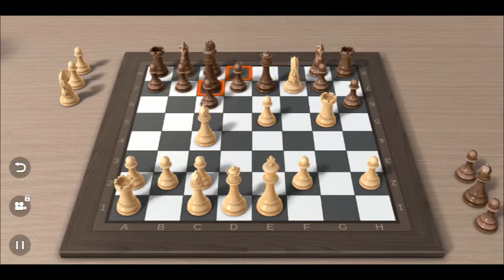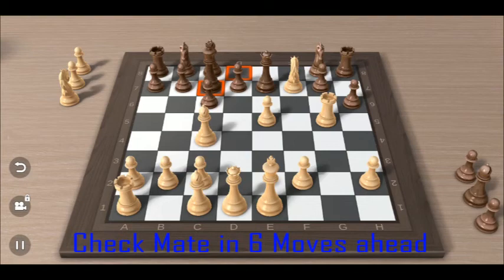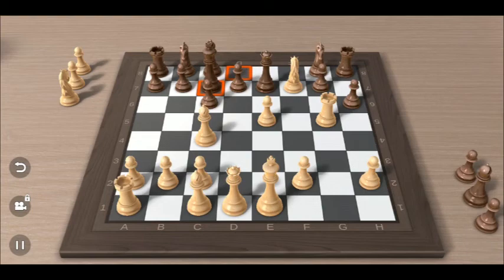If you are good at playing chess, from this black position we will checkmate in 6 more moves. Can you solve this position by thinking 6 moves ahead? Try thinking for a moment — it will be checkmate in 6 moves.